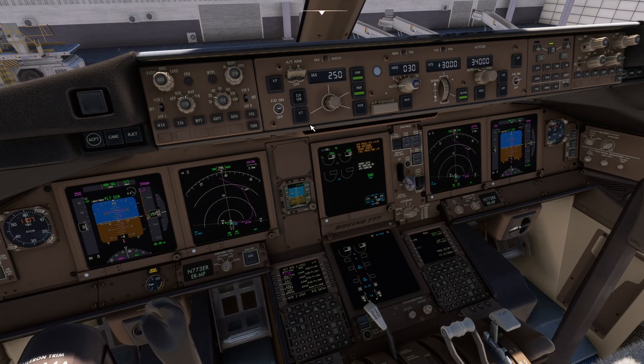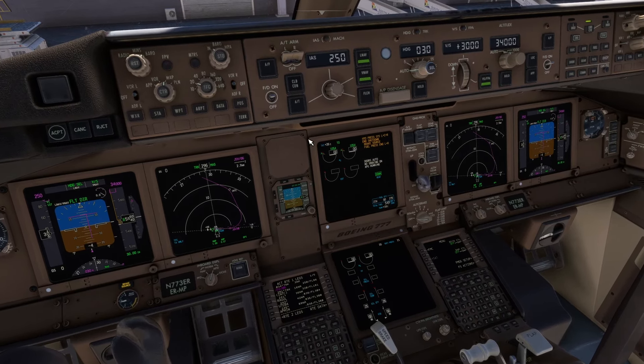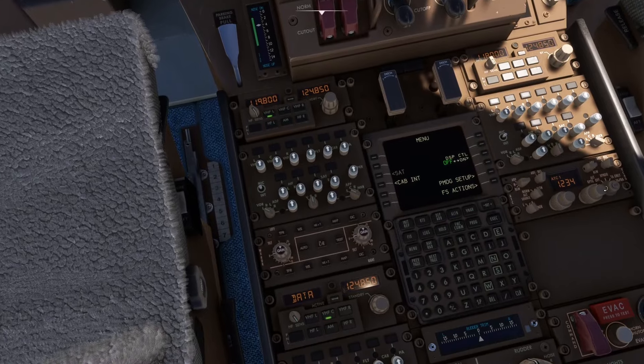We'll set the departure speed at 250 knots — obviously you'd look at your chart if you had any restrictions, but we'll presume we don't. Autobrake goes to rejected takeoff. Down here, normally you'd have the transponder on standby until close to the runway, but we're going to leave it — it's on by default in the PMDG 777.